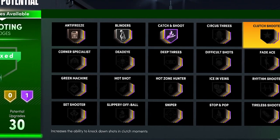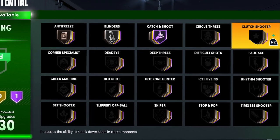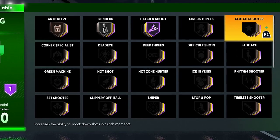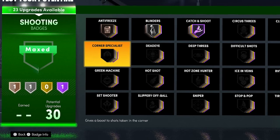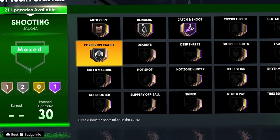Clutch Shooter is a pretty good badge but it only works in late-game situations, so it's not going to work the whole game. I don't think it's worth it to put this badge on, but it's definitely not a bad badge. For Corner Specialist, it's a good badge but you don't need it at hall of fame — you really only need it at silver, and I wouldn't put it higher than that unless you have some extra badge points.